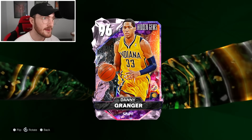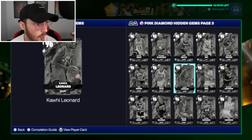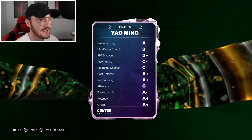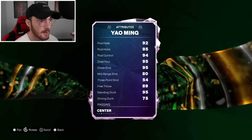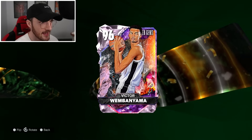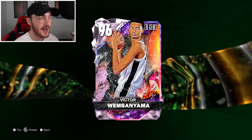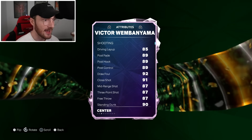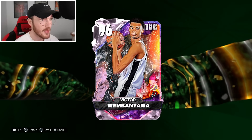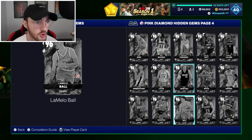There are a lot of familiar faces. One that sticks out is a Yao Ming — a 96 overall — can't shoot but it's still a Yao Ming. We also have Victor Wembanyama with the 2K24 gold card art — he can probably shoot, 87 three-ball, with Hall of Fame badges looking insane.